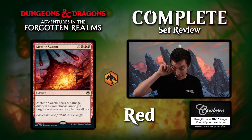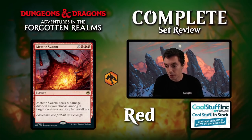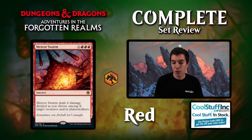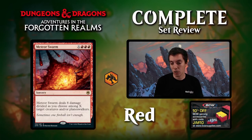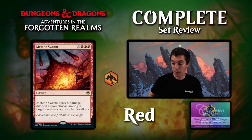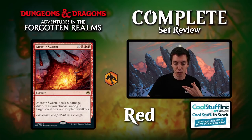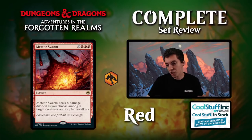Meteor Swarm: red red red X, sorcery. Deals 8 damage divided as you choose among X target creatures or planeswalkers. Kind of similar to Shatter Skull Smashing, but this is an absolutely busted limited card. You're going to cast this and win the game that turn or the next turn a lot of the time. At five or six mana this is a really powerful effect. In constructed you'd just play Shatter Skull Smash instead, but in limited this is an absolute bomb — like your limited red mass card advantage removal spell.